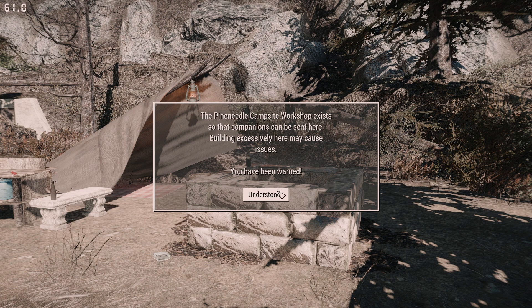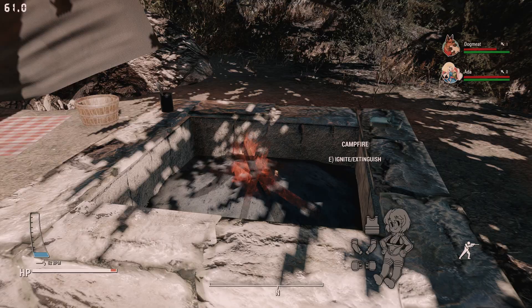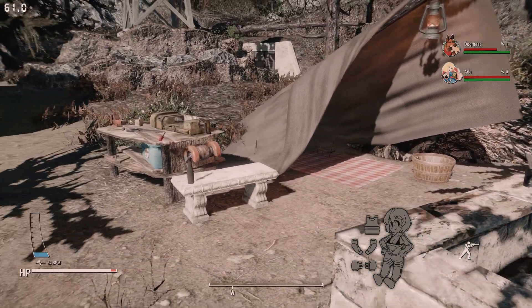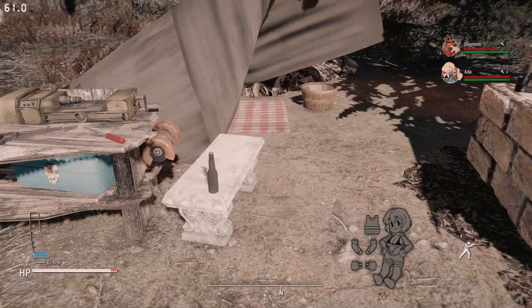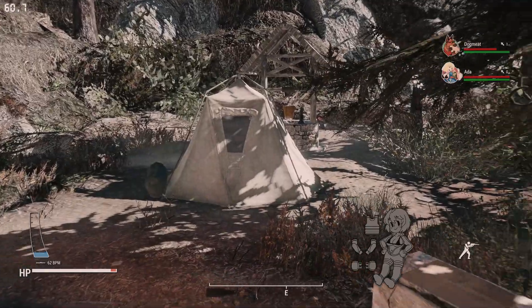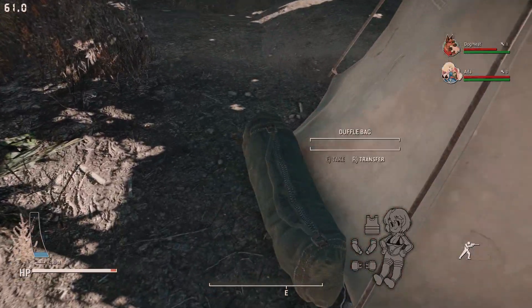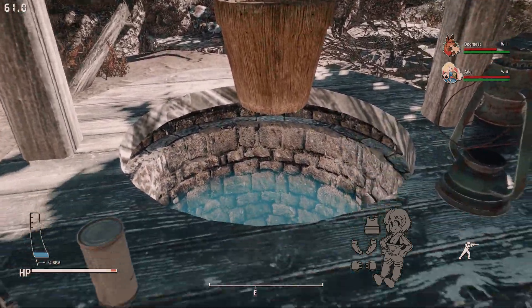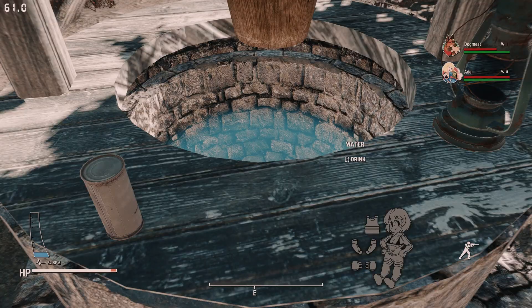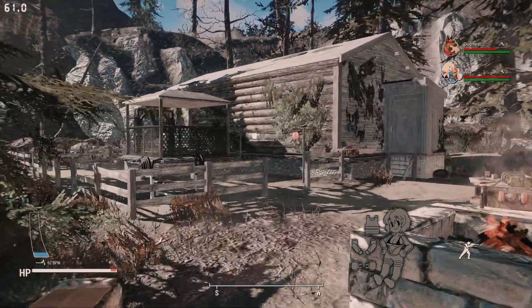This message warns you it's a good workshop but building a lot here might cause things to mess up, so I don't plan on building anything and recommend you probably don't either. As soon as you enter there's an activatable campfire, some cool little things, the actual workshop if you want to activate it, and a nice little bench — I'm already amazed at the level of detail.